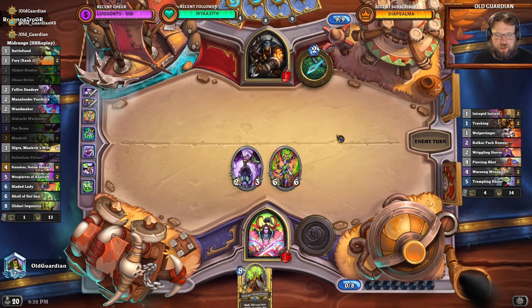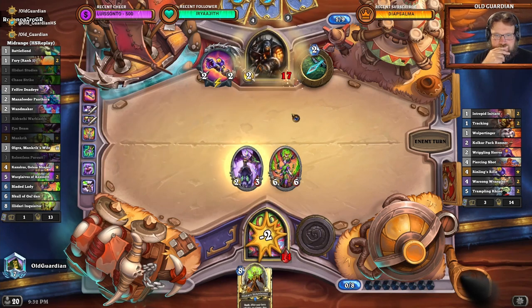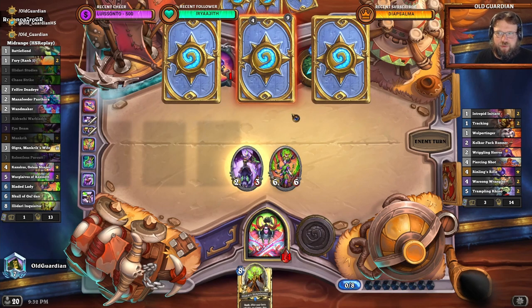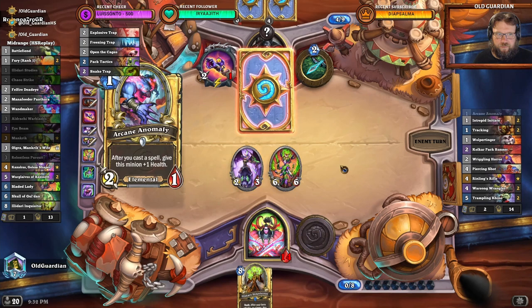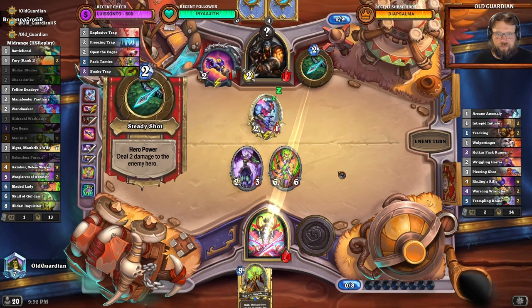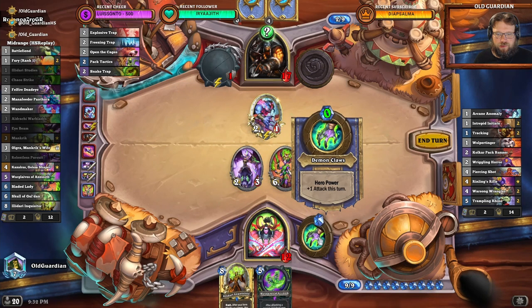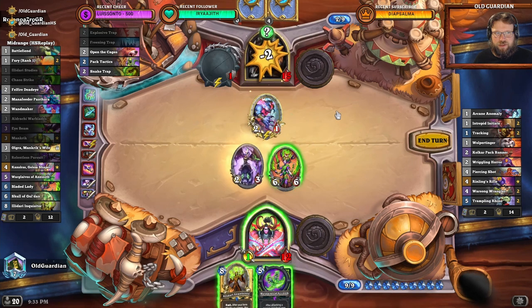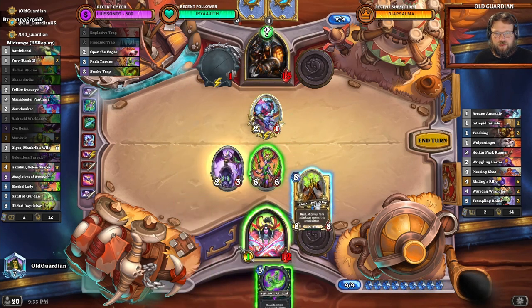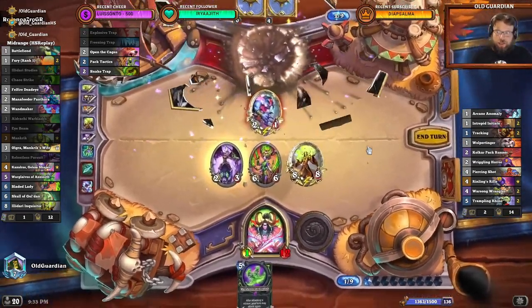This is a lethal setup for next turn as well. Hero Power and Inquisitor is exactly lethal if they don't kill any minions. But they will kill some minions I suppose, or they can get like Freezing Trap or something. It has to be exactly Freezing Trap — anything else and they're dead. They could use another six damage, but this one goes face. It was not Freezing Trap — then it's lethal. I didn't see that coming. That was a very strange game.